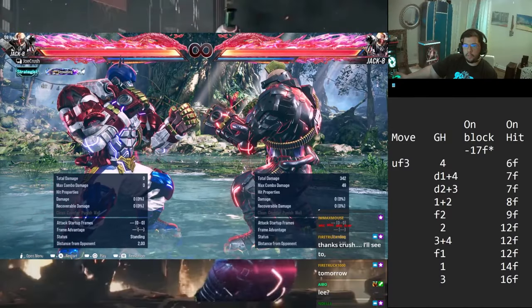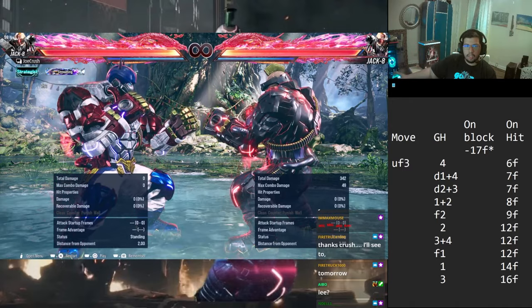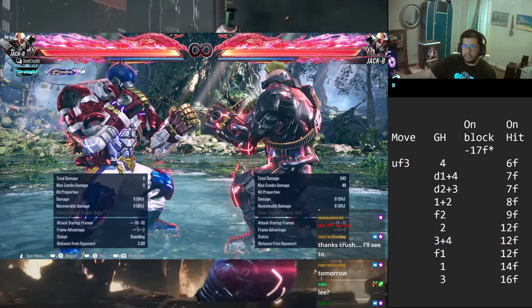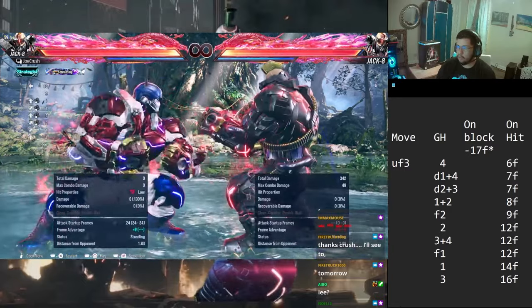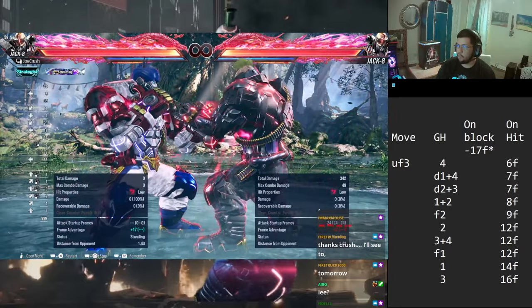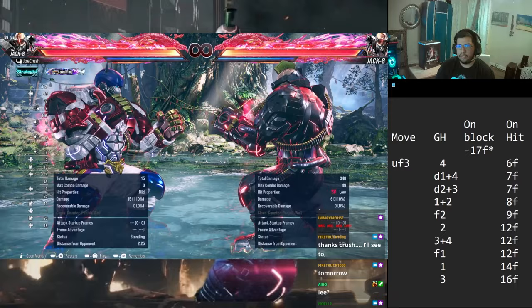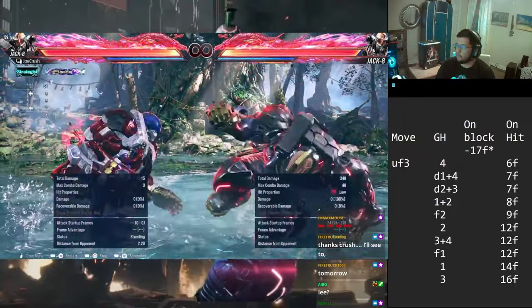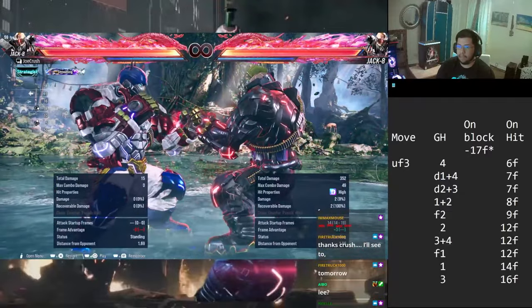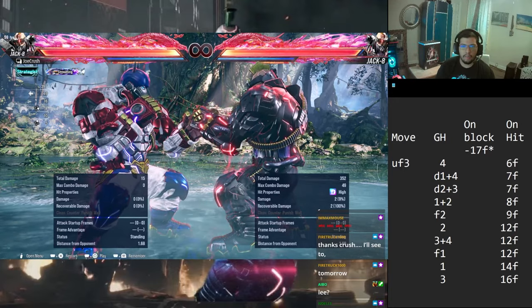Now we're moving into the next Gamma Howl transition - this is the only one he can do from a low, which makes it pretty unique. It's going to be up forward 3. To preface: you can only really do it on hit because on block it is minus 17 - fully launch punishable. So it's pretty risky, but it's unseeable and has a little high crush. Also the hitbox on it is pretty crazy, so I understand why they made it really risky. If you do get the read you can block it, you get a big reward.